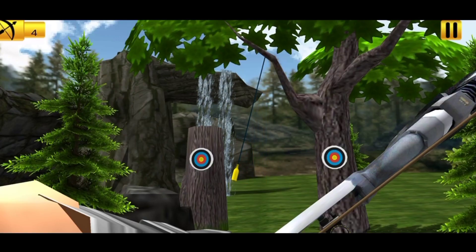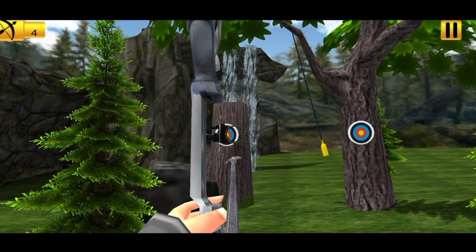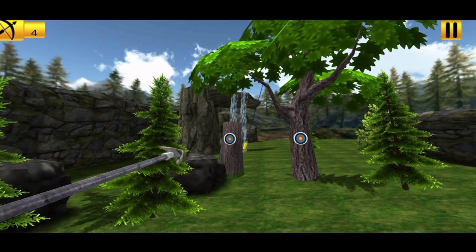Kita masuk ke stage 3. Sasaran di sini adalah target kiri-kanan dan botol yang goyang-goyang ini. Di belakang box sekali ada air terjun. Wah, kena kuning.